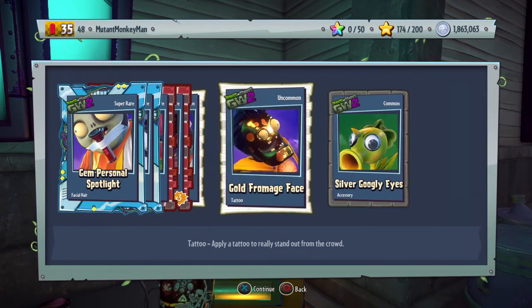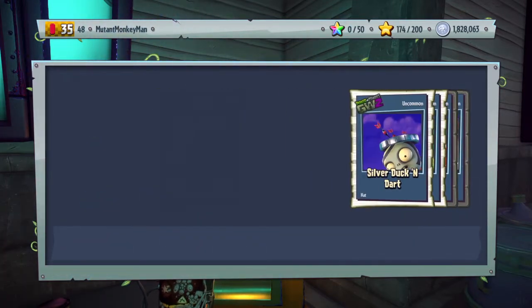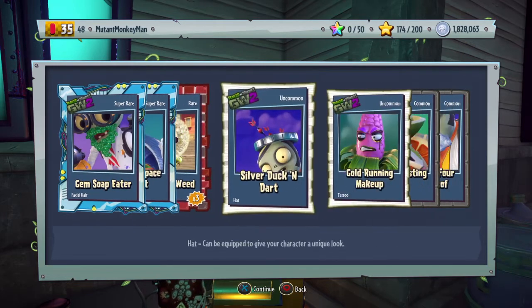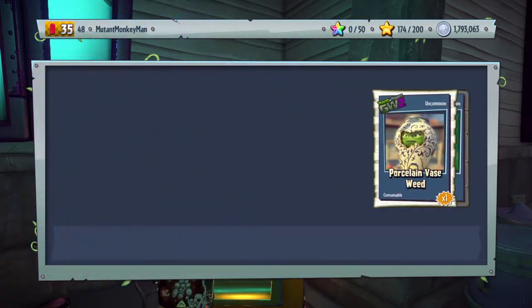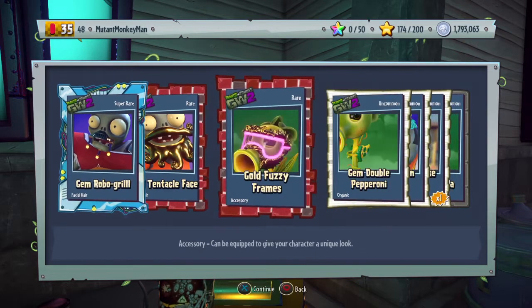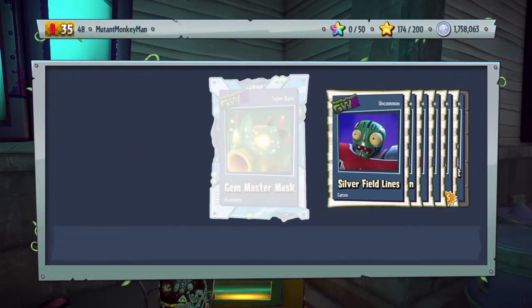We got another plague doctor set. Googly eyes - I saw some Peashooter rocking those not too long ago. Gym soap eater. We're unlocking all the same stuff, so I'm pretty sure there's not much left for us to unlock. So I'm going to go ahead and stop at 1.5 million - that way I have some coins for when Rux comes back, because I don't want to be a broke monkey. When I'm broke, that's the time he's going to have something I really, really want and I'm not going to be able to buy it.